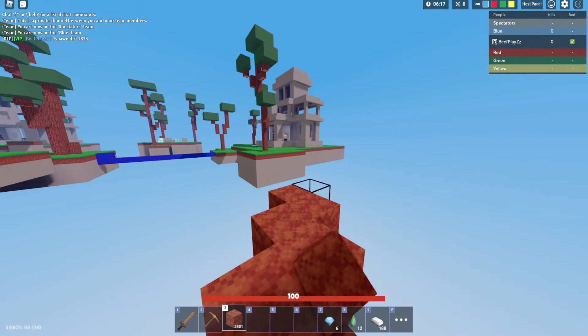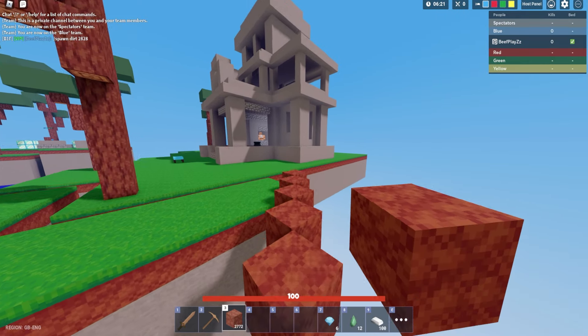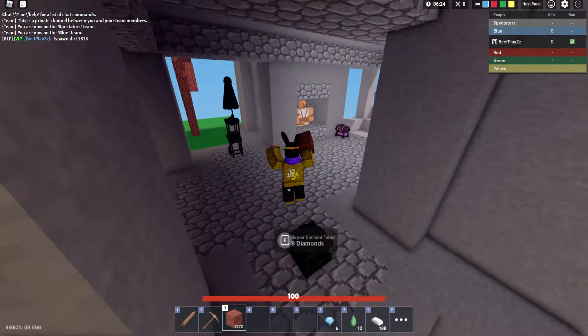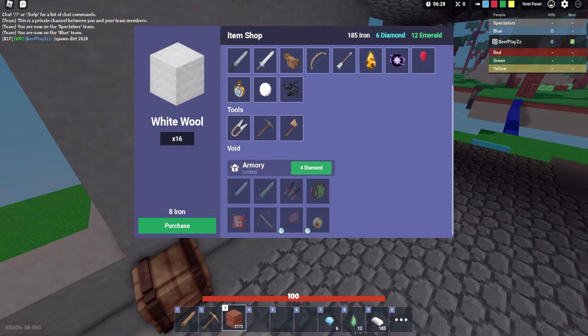Diamonds — okay, six. That's perfect. Let's quickly get back to base. Come on, come on, we got this. We have to get this before all the beds are destroyed, otherwise it's going to be a big rip if we fall into the void.